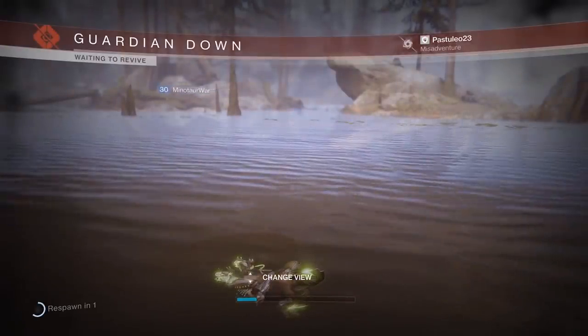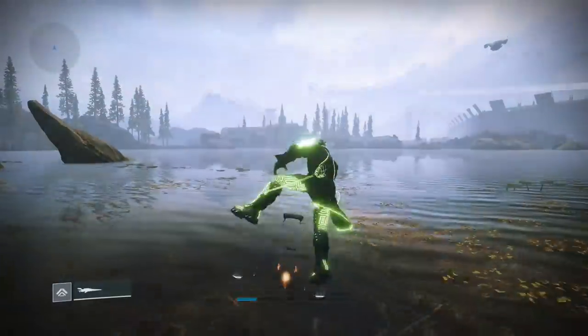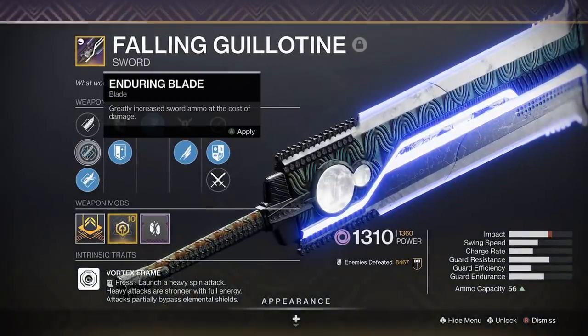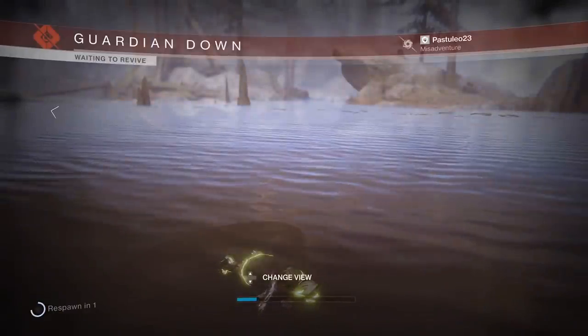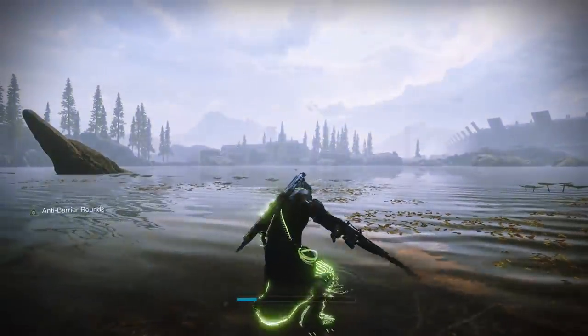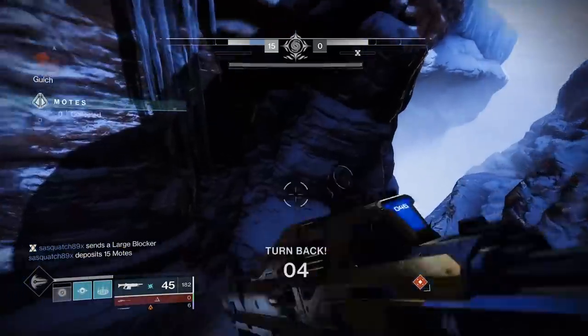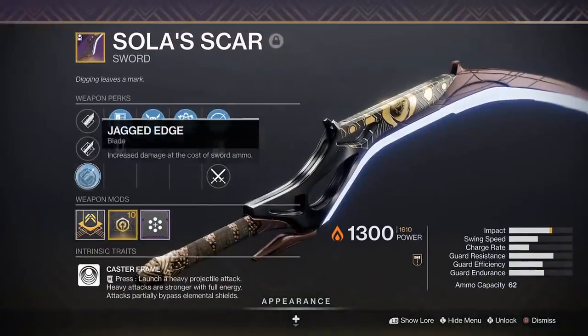You can also do this in any non-locked loadout activity, but it doesn't work in PvP. So where would this be useful? Surprisingly, Gambit. If you're using a sword, run Jagged Edge. If you ever die from an invader or them shriekers, switch to Enduring Blade — it's free ammo. Hover over Jagged Edge while dead and listen for the respawn sound. That way, you can apply the perk as soon as you respawn, meaning you won't waste any time managing your inventory.